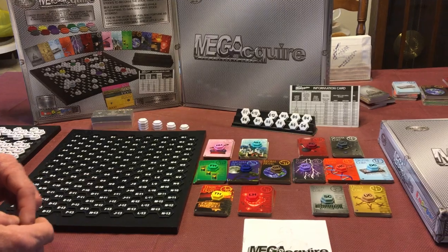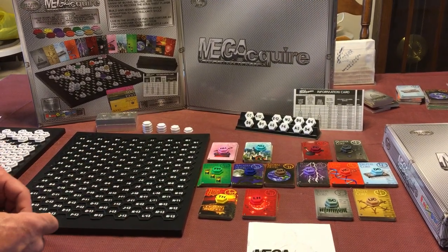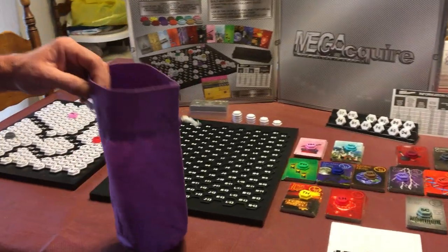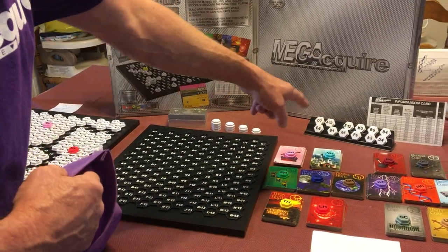There are 14 different companies — seven hotels and seven corporations that you can use to build. The tiles all go in one bag, shuffled together, and each player starts with 12 tiles.